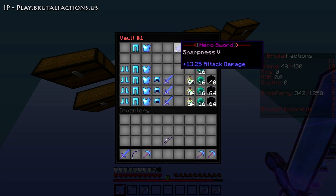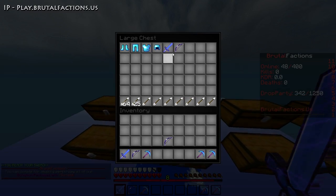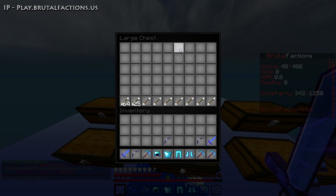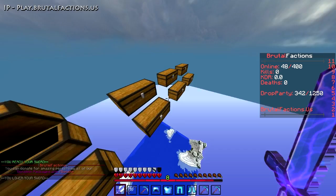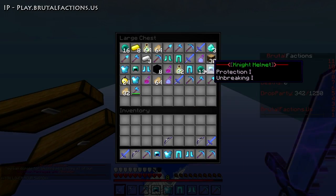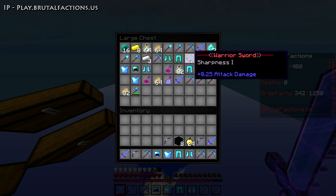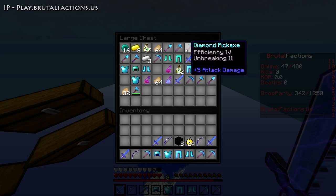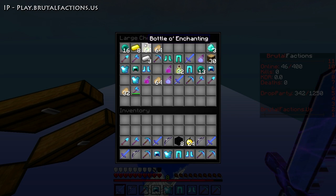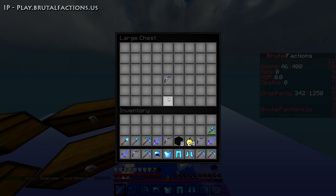I'm going to take the most valuable stuff out of the base in terms of these kits, because I want to keep them in my vault. When I haven't got enough space in my vault I'll stop putting them in my base, because if this gets raided I can't do much about it. There's a Titan sword - I'm going to take that. The kits are pretty overpowered obviously.